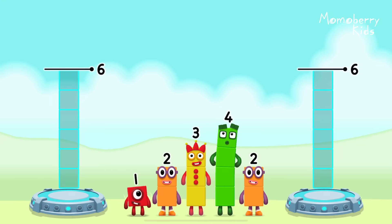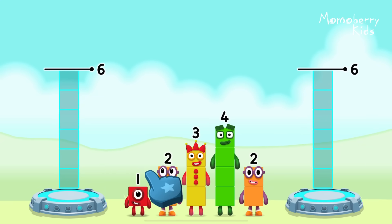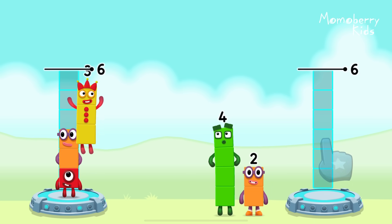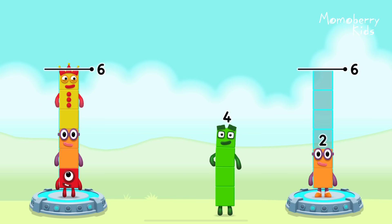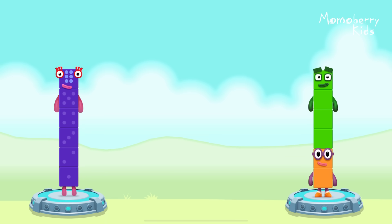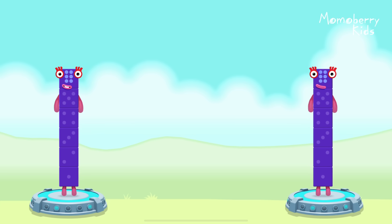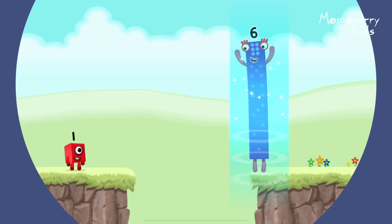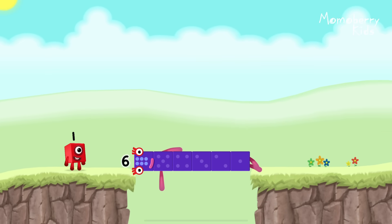I am seven. Excellent. Share the number blocks evenly to make two groups of six. Drag the number blocks onto both sides until they have the same number of blocks. Three, two, four. That's right! One plus two plus three equals six. Two plus four equals six. Six equals six. Well done!